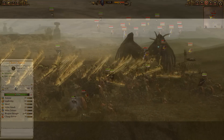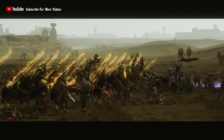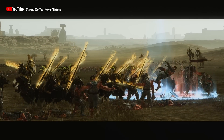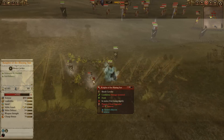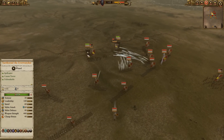Straight away a miscast from Balthazar Gelt. But Sarthoriel has used Plague of Rust — upgraded, so minus 60 armour. These Forsaken are in a horrible, horrible way. Sarthoriel is in there doing some work. Knights of the Blazing Sun are definitely struggling, and a Plague of Rust has been used on the Knights of the Blazing Sun again — upgraded — so now nothing has any armour.